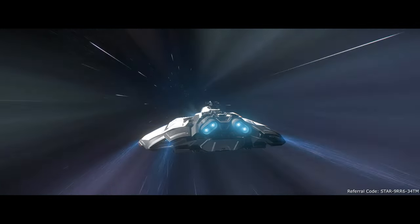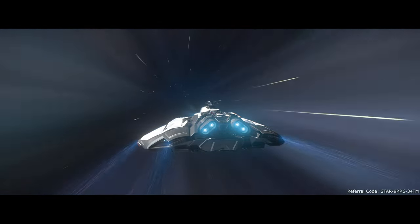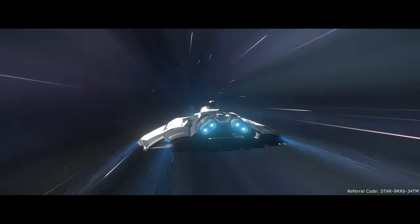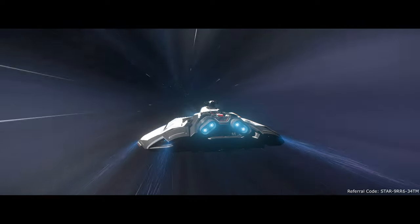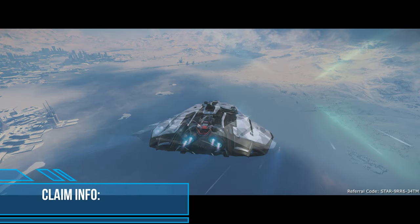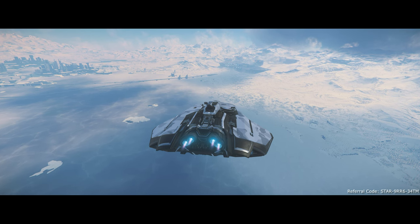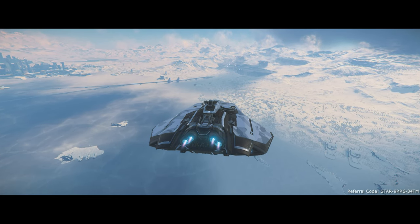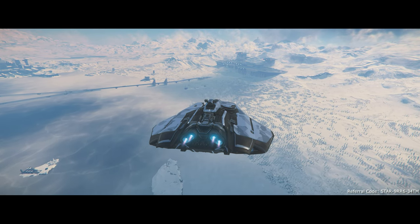As for her other flight parameters, her pitch, yaw, and roll are 30 degrees per second, 30 degrees per second, and 125 degrees per second respectively. Her fuel capacities are approximately 4,850,000 liters of hydrogen and 9,740 liters of QT fuel, really allowing you to slot in an XL1 drive and not worry about fuel consumption — at least until you have to pay that hydrogen bill. Her claim times are 14 minutes 24 seconds standard, 4 minutes 47 seconds expedited, at an expedited cost of 7,197 AUEC.